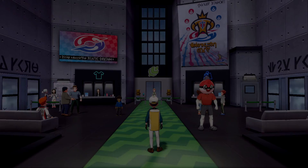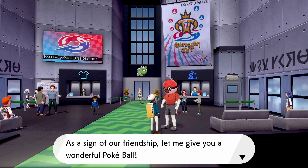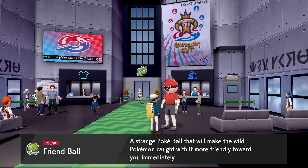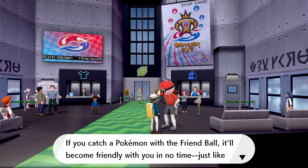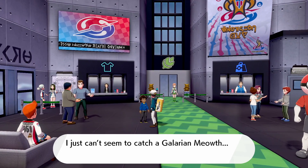Speaking of earning gym badges, let's head on in. Ball Guy is here! He gives us a Friend Ball as a sign of friendship. A Friend Ball makes wild Pokemon caught with it more friendly towards you immediately — very good if you want to evolve a Pokemon through happiness. For example, the Eevee you can find on Route 4 has multiple happiness-based evolutions in this game. Happiness and affection got merged together, so there are three Eeveelutions you can get automatically if you catch them in a Friend Ball.